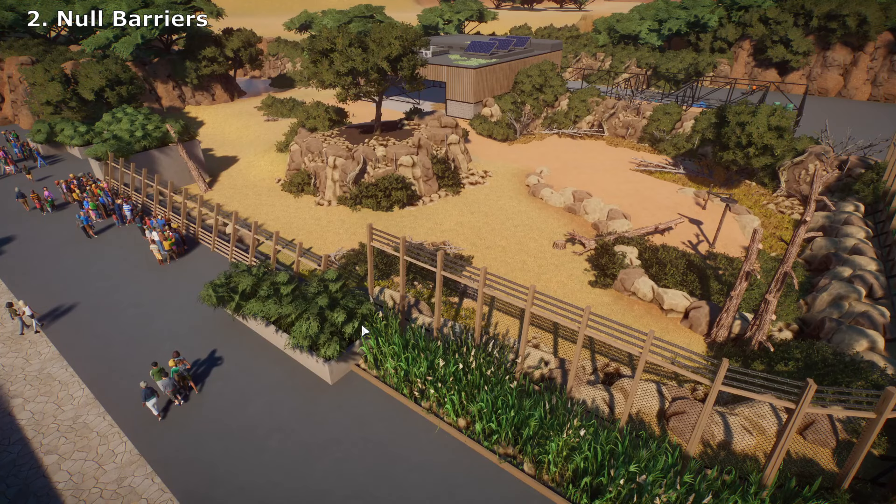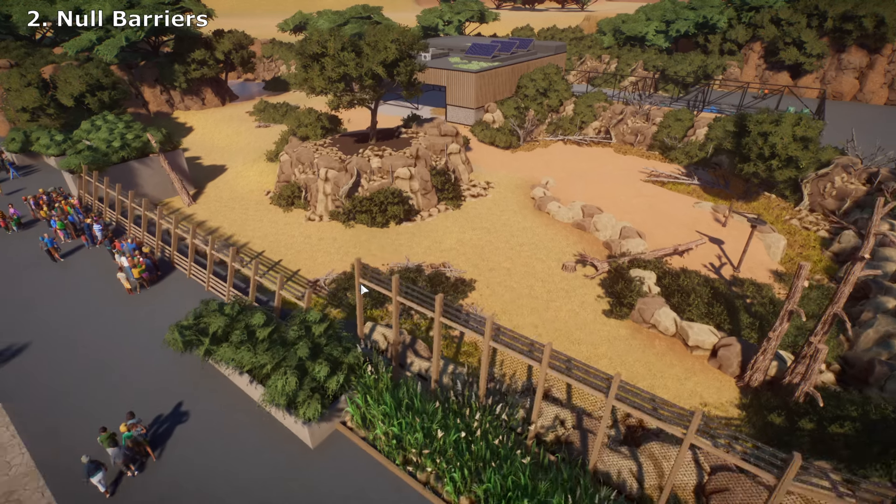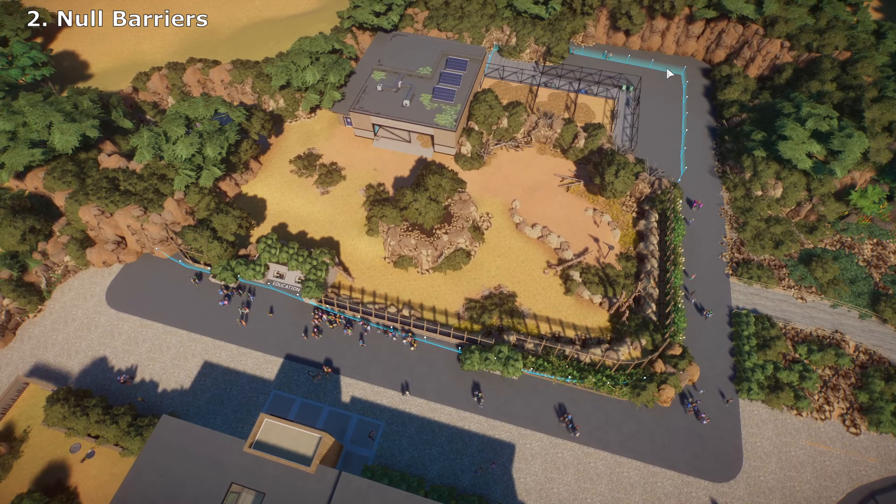You can also use rocks and foliage to create your barriers. As long as your habitat is complete and you have run a null barrier all the way around the edge where your own custom barriers are, your animals will stay in and you've got a better looking habitat.